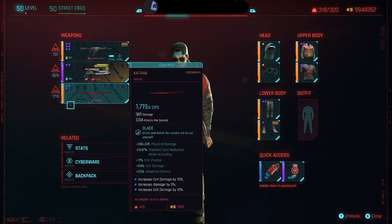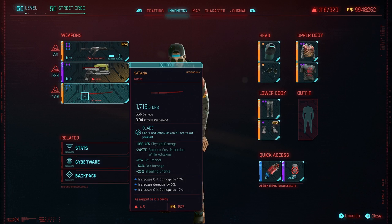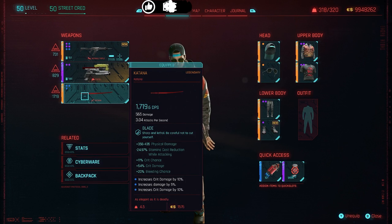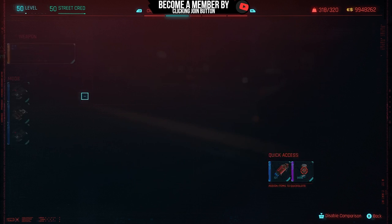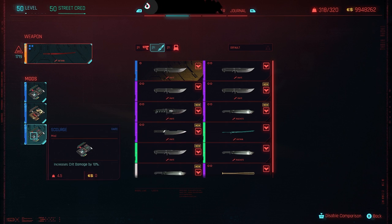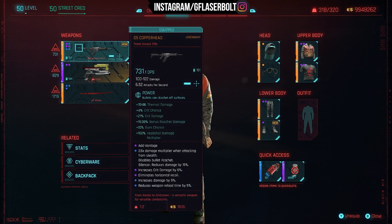For the main weapon — the katana — I'm dealing 1,719 DPS with a physical damage of 356 to 435. It has a -249.7 stamina cost reduction while attacking, 11% more crit damage, 50% more crit damage, 20% bleeding chance, and increases damage by 10% and crit damage by 10%. The mods include: increase crit damage by 10%, increase damage by 5%, and another rare that increases crit damage by 10%. Overall this weapon deals a tremendous amount of DPS damage.